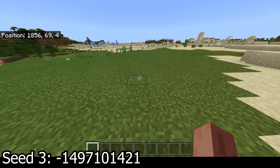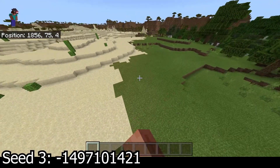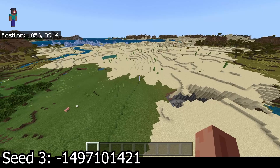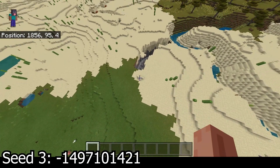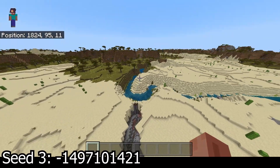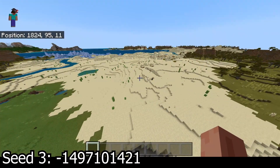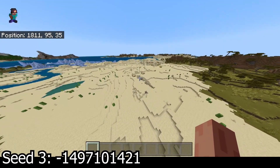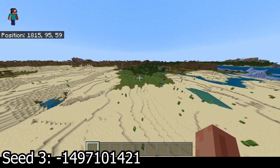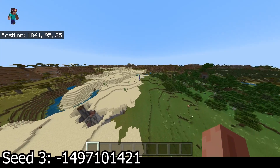The third seed is pretty much right at spawn. You're going to spawn in this general area and have a decent amount of flat area to work with — some on the desert, some on the actual grass. You have a nearby ravine right next to a river, and then you have a desert pyramid, a village right there, and some glaciers. You've got a lot to work with at this seed.